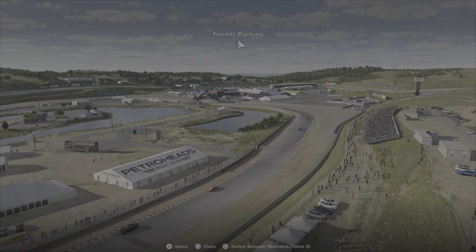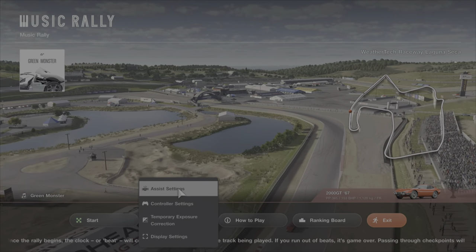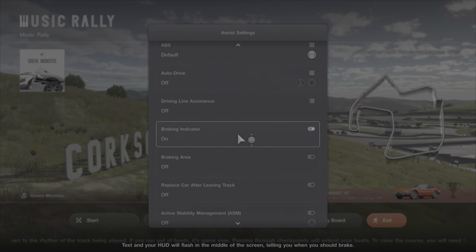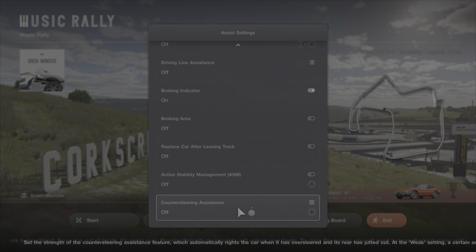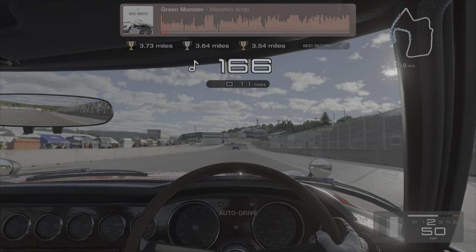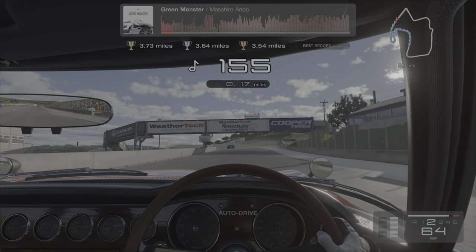We're going to quickly run through the assists again — no ranking board. We are using a wheel with no assists apart from the braking indicator. So with all that said and done, let's get into this race so we can earn you gold as quickly as possible.